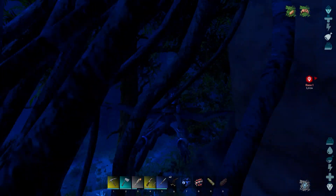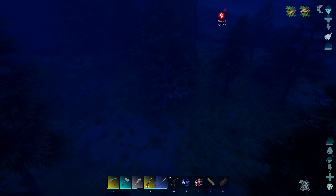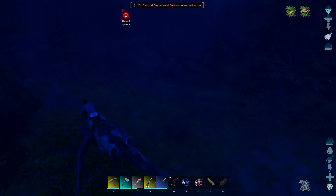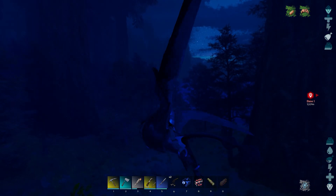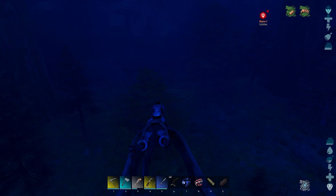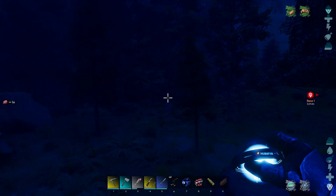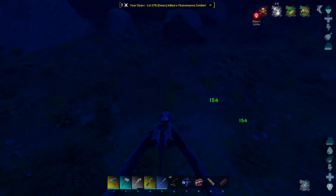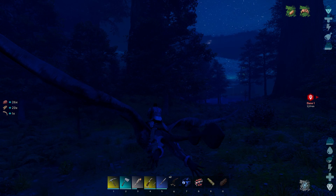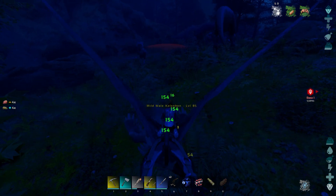So if I look on the map it is right in front of me supposedly. I've just got to be super careful with the micro raptors. Is that it? Yes! It's so dark - I'm going to come back when it's light because I can't see. Oh where is it? There - nice! Okay, let's try and get it.